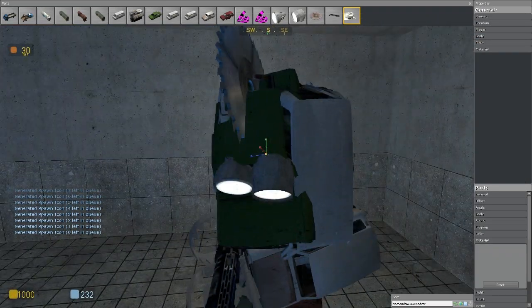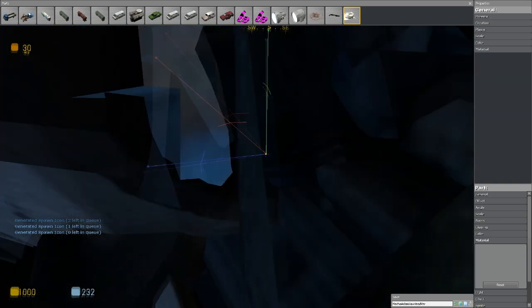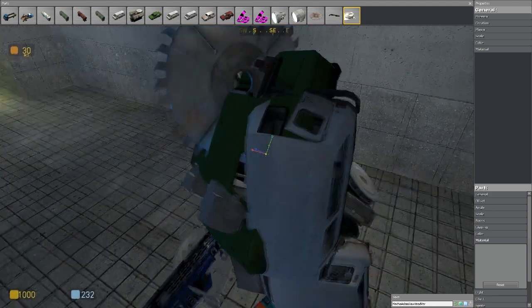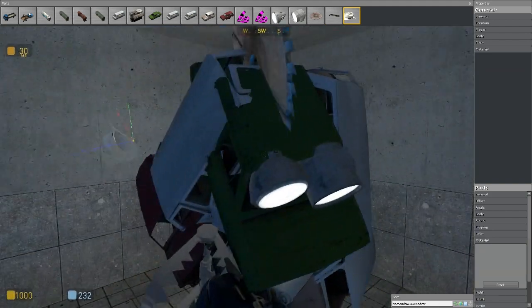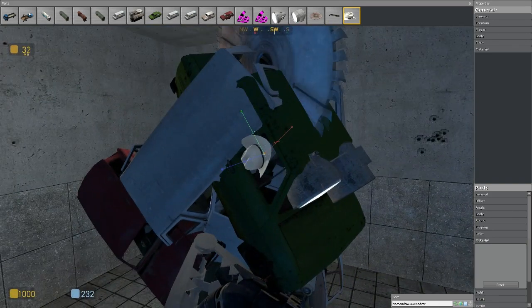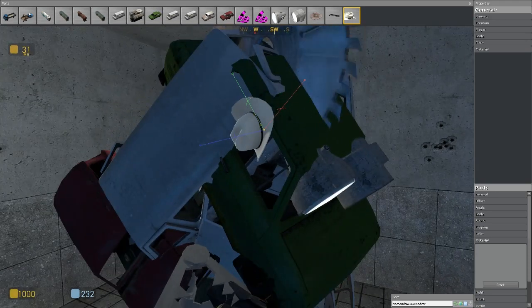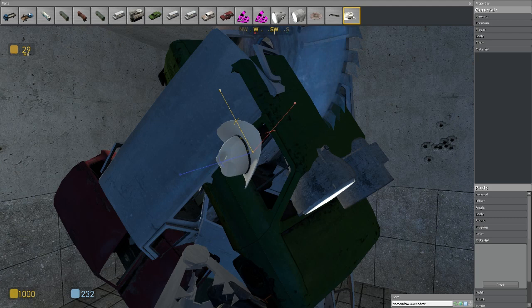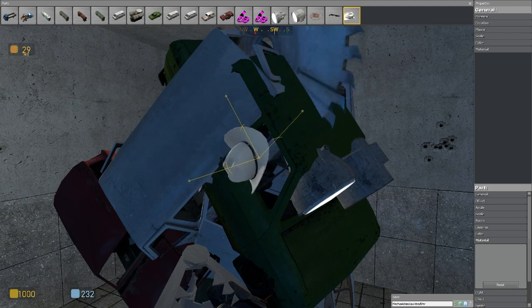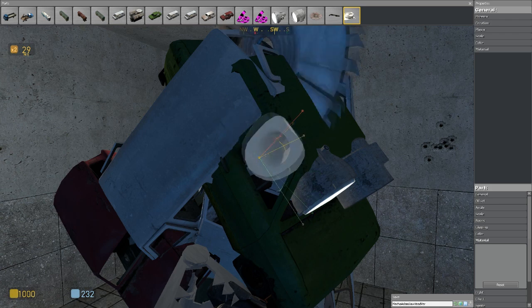Now, deep in here is my hat. Whenever you spawn anything, it's really small normally. Here's my hat — you'll notice there's a blue, a green, and a red line on it. On each of these you've got a dot. If you grab the dot at the end, you can move it one-dimensionally, forward and backward. If you grab the yellow dot in the middle, you can move it any way you like. You've also got these little C-shapes halfway up, which allow you to rotate around the yellow dot.